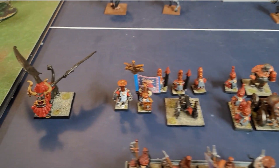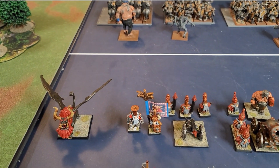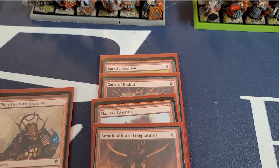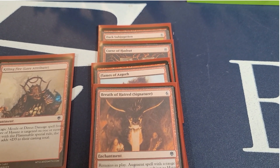From the Storm of Magic, we are also taking a Lamassu on its own. For spells, the Lamassu is using Lore of Shadow and got Miasma and Pit of Shades. The Sorcerer Prophet got Dark Subjugation, Curse of Hashut, the Flames of Asgara, and the Breath of Hatred.